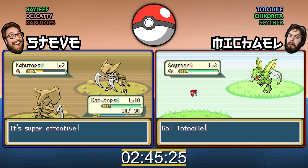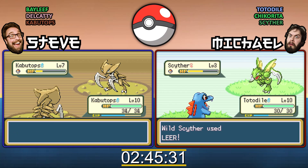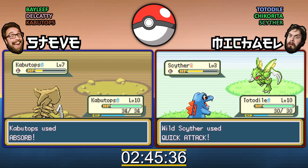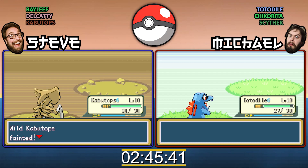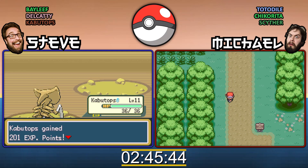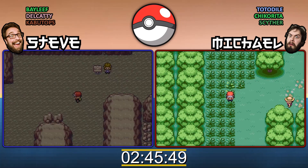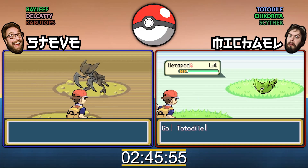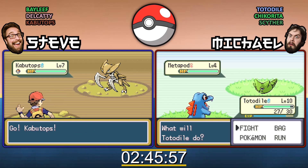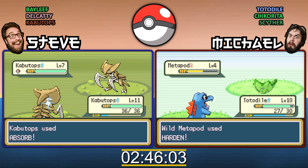My Totodile still doesn't have any water moves, and that's level 10. He's scratching everything still. It's got to be soon. I can't remember when these things evolve. When did your Bayleaf evolve? I don't know, would it have been around level 15, 16? That's a while to go. Seems it's just Kabutops in Mount Moon. A lot of Kabutops — that must be the Zubat of Mount Moon.